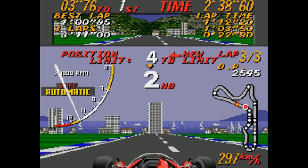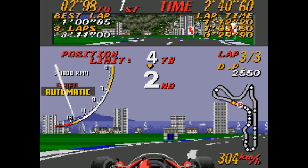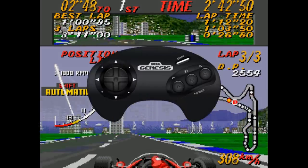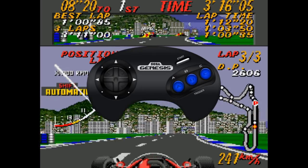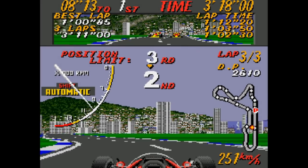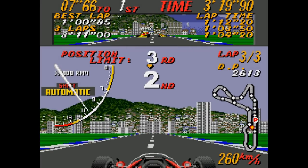But even more bizarrely, if you take the Super Monaco GP mode, progress to the second race, finish in the top three, and hold A plus B plus C just as you're crossing the finish line, then for some reason your character will be holding his head up above his body like a trophy.